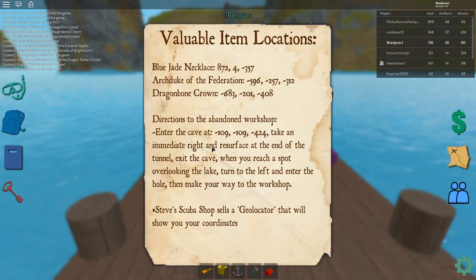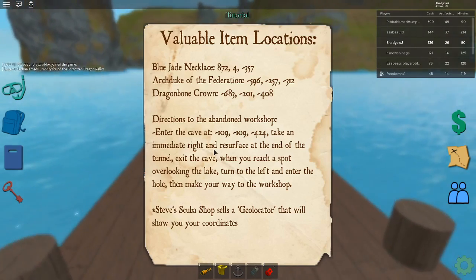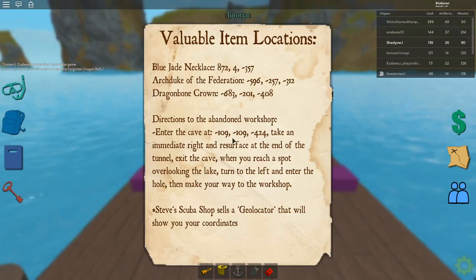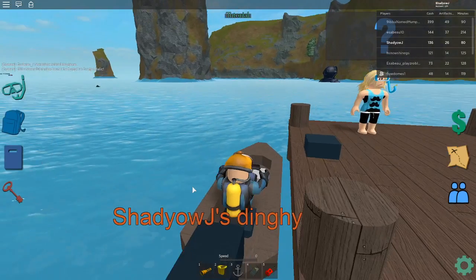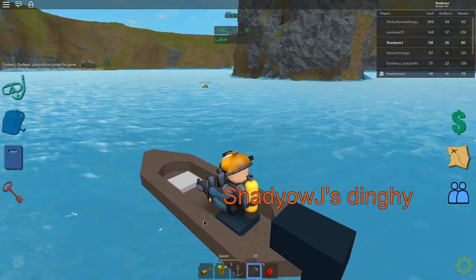Take an immediate right and surface at the end of the tunnel. Exit the cave when you reach a spot overlooking the lake, turn left and enter the hole. Then make your way to the workshop. Steve's scuba diving sells that — they will show you the coordinates. So we need to get to minus 109, minus 109.